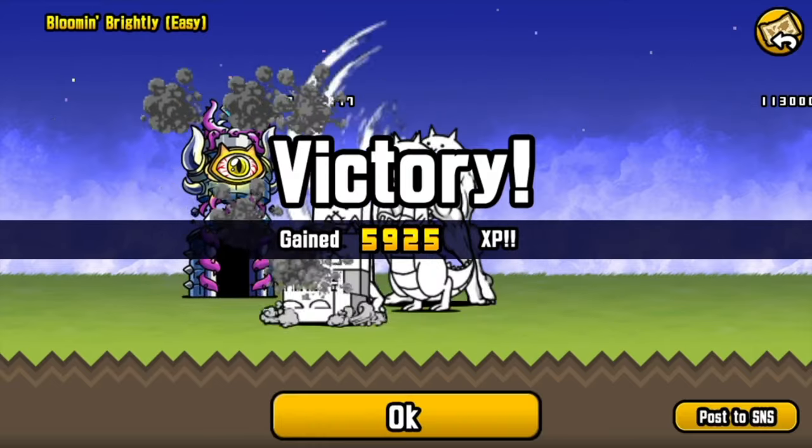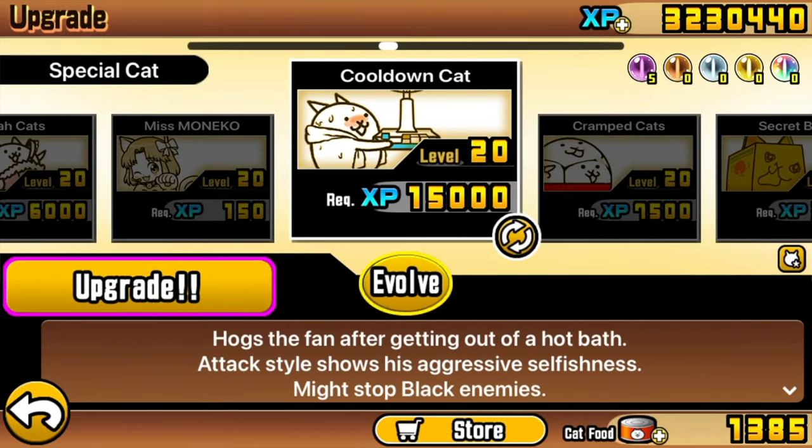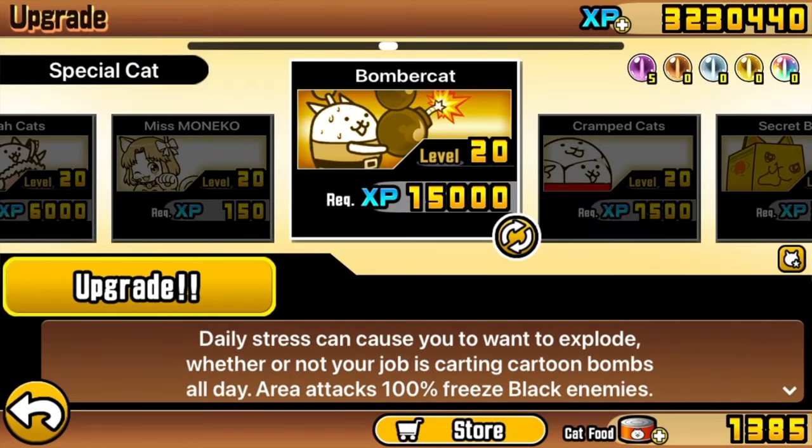We can then go to the upgrade menu, to Special Cats, move yourself along to Cooldown Cat, and now you can indeed evolve it — it being level 20. Here is your Bomber Cat.